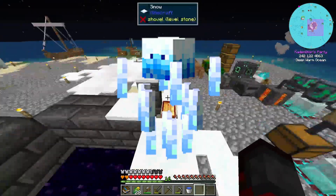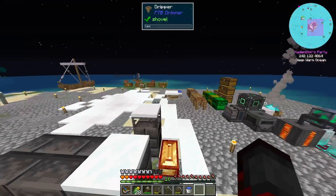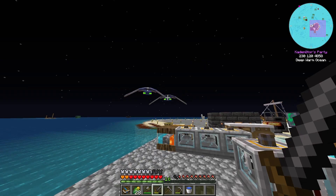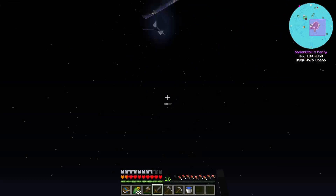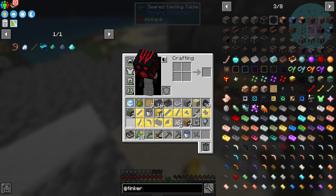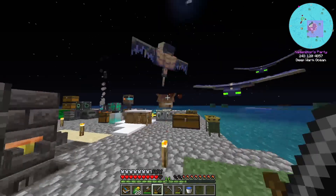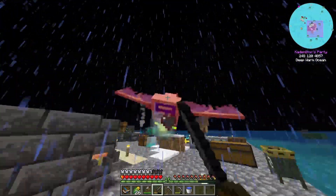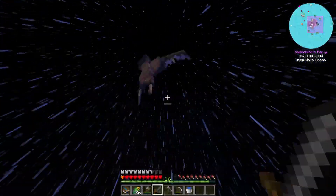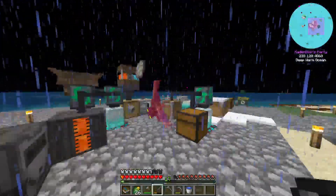Got interrupted by a blizz again. Turns out if snow lands in there it stops working — it didn't break, it just stops. But we did get a blizz cube out of it. Those guys are really getting on my nerves. And now phantoms too — not surprised. That takes care of those guys. Eventually I'll get this done if there are no more interruptions. At least that one's got a hat on. And now it's raining — what's better than phantoms and rain? I have a bed; I really don't have an excuse for getting attacked by phantoms over and over again.